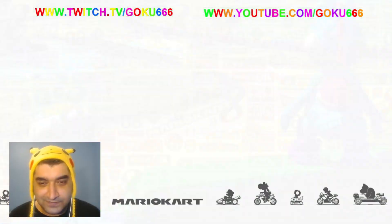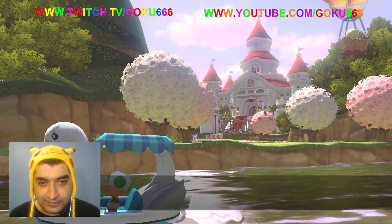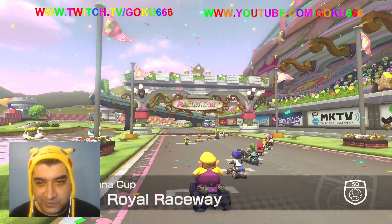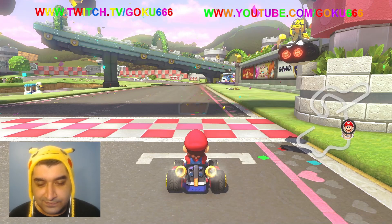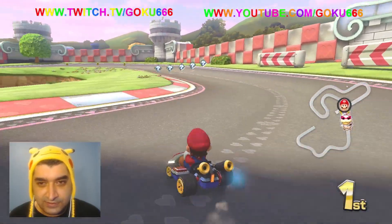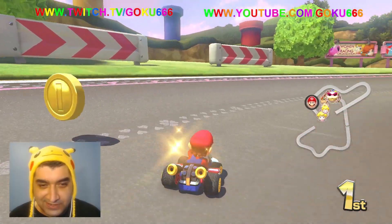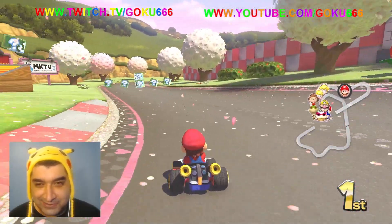Number one. Let's see what the next race is. Alright, Banana Cup level 3 is Royal Raceway. This is another really nice one. I'm pretty sure this is from another Mario Kart game — from one of the earlier games. Royal Raceway, like Princess Peach's Castle. There are piranha plants — a very nice little detail.